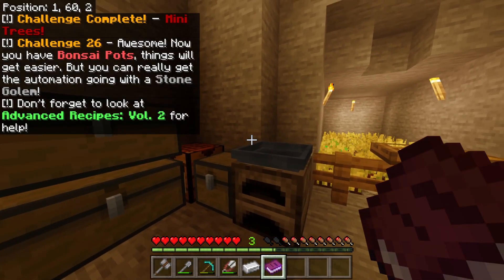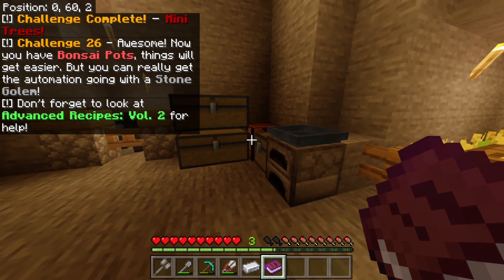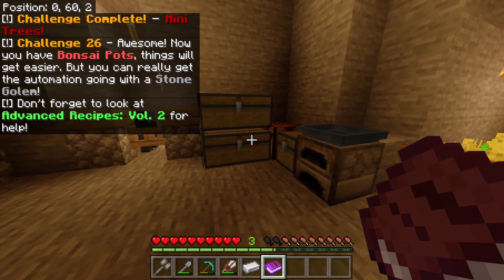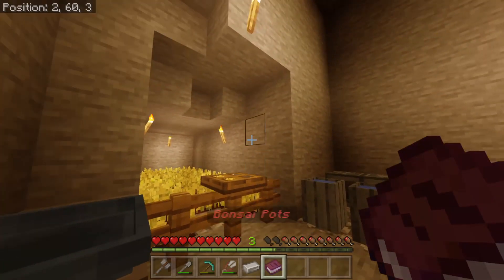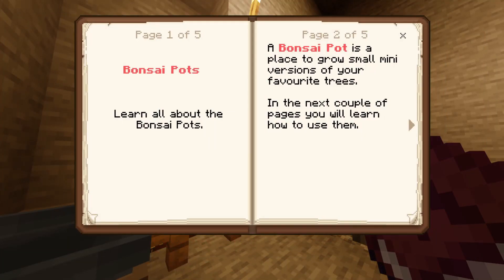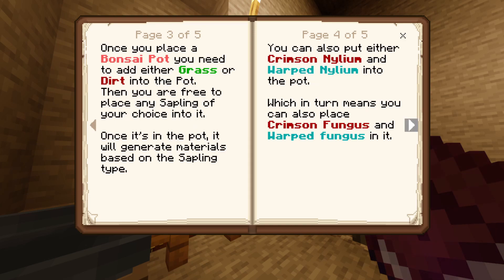Challenge complete — mini trees! Now you have bonsai plants, things will get easier and you can really get automation going. Stone golem is next! I place the bonsai pot down. The book says: a bonsai pot is a place to grow small mini versions of your favorite trees. To use it you need to add either grass or dirt into the pot, then place any sapling of your choice on it.